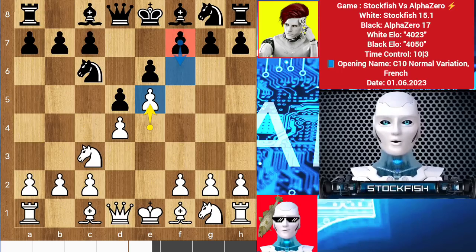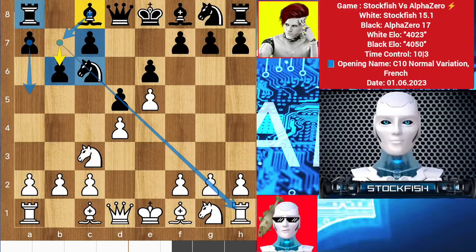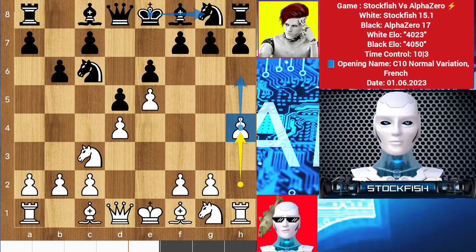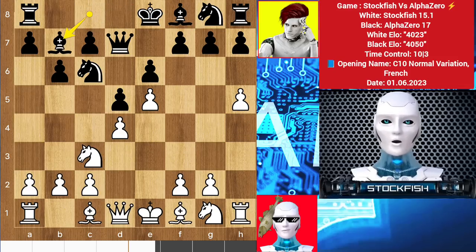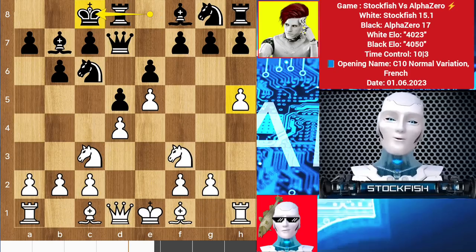You can play f6 to open the king diagonal, which would be totally okay for black. Another idea is to play knight e7 to go to the g6 square. But AlphaZero played b6 to use his bishop on this diagonal. AlphaZero is developing his queenside, so I decided to rush the kingside with the h pawn because black may castle kingside. We have queen d7, h5, bishop e7. After knight f3 we have long castle.